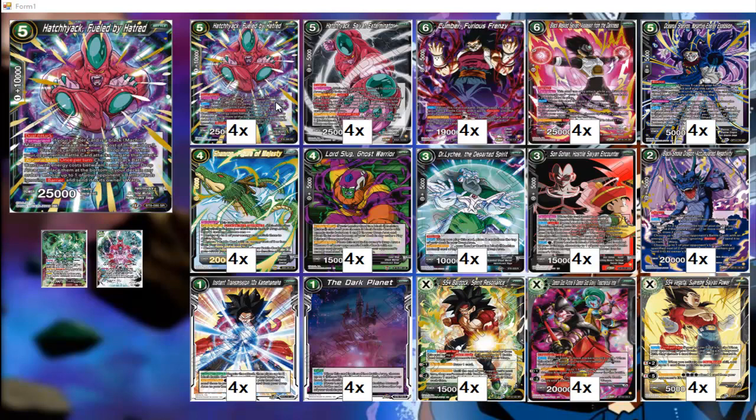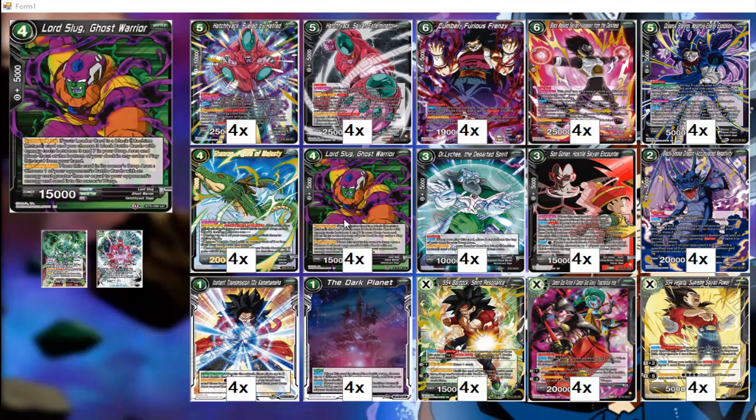It has a built-in negate — the auto places this card in the owner's drop area when your opponent's battle card attacks, negating the attack. Then it has the active main: once per turn, choose three black battle cards with energy costs between three and seven in your drop and place them at the bottom in any order, then choose up to one of your opponent's battle cards ignoring barrier and send it to the owner's warp. So this is our built-in barrier hate, useful for clearing problematic battle cards.